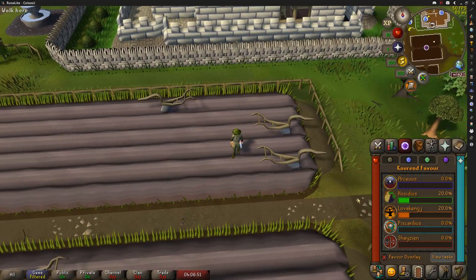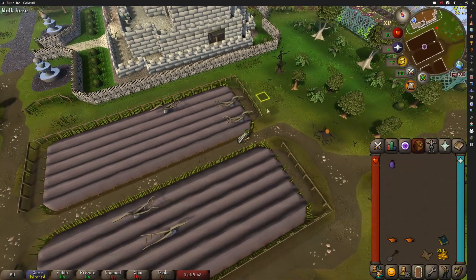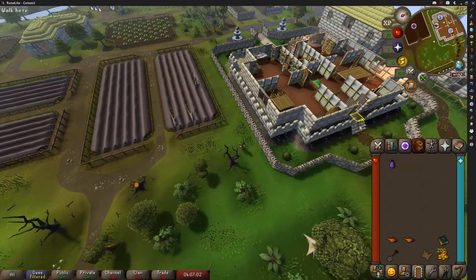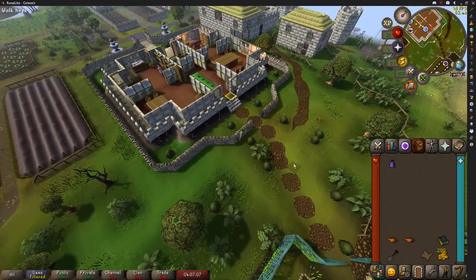And that's all the favor I need for Hosidius to start the quest. We got a strange fruit in the process, which will actually help us — a nice little run energy restoration while we do this. And we're actually right next to the start point as well, so we'll get cracking on that.